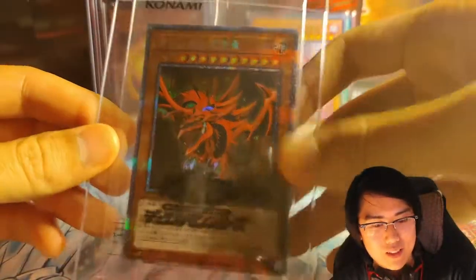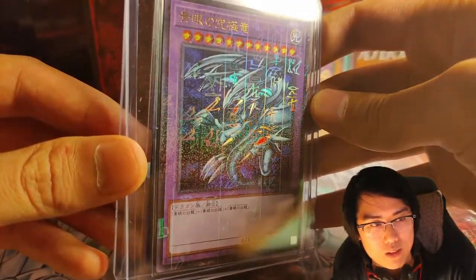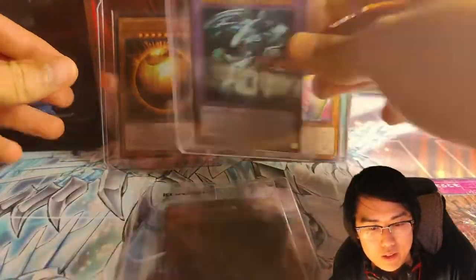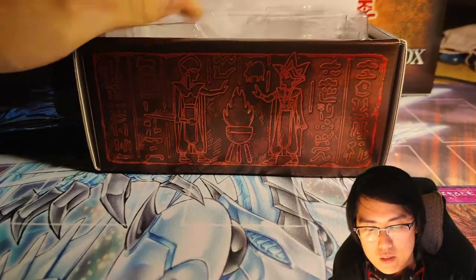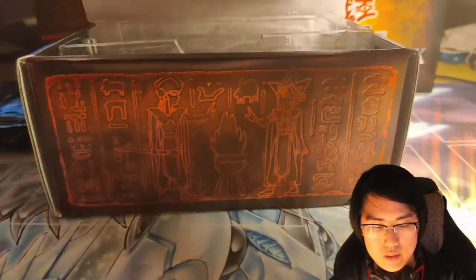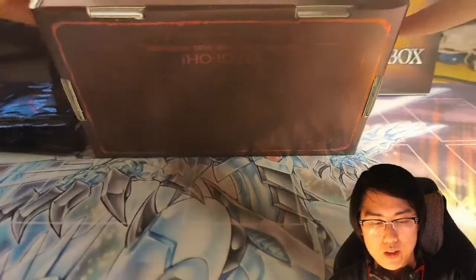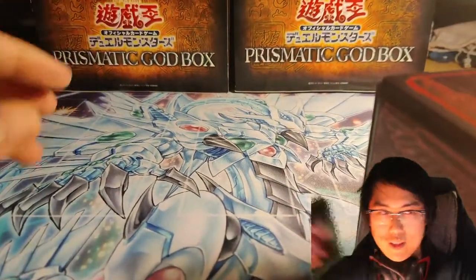The earlier Dark Meditation? Yeah, he hit a Dark Meditation in one box, then hit the Blue Eyes Ultimate in the other — both as Millennium Ultra Rares, which is pretty sweet. So that was the Slifer box. We have two left. I don't know if anyone wants to see if they can get their hands on a Ra — that would be crazy luck.